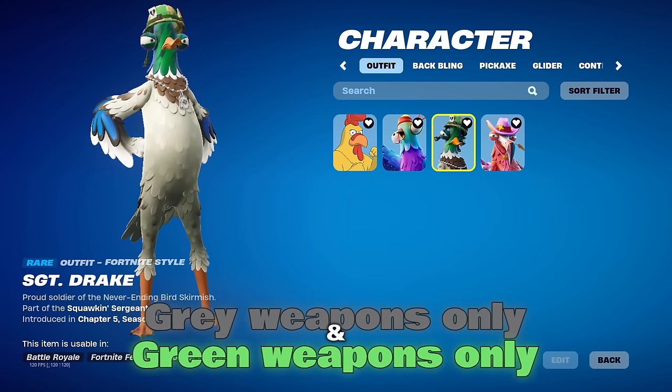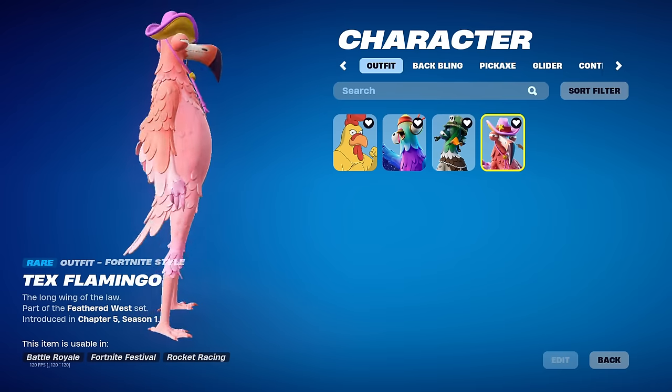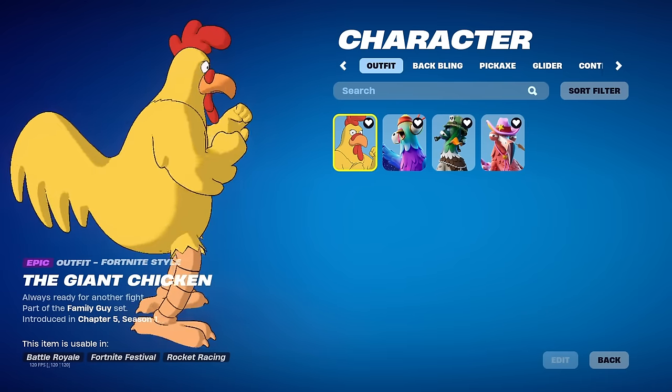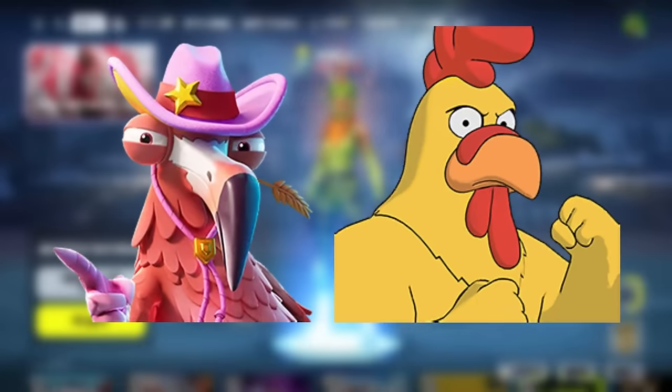Sergeant Drake is going to be gray and green weapons only. Budge is going to be blue and purple weapons only. Tex Flamingo is going to be legendary weapons only. And last, the giant chicken is going to be mythic weapons only. In order to complete this challenge, I have to get two wins with two different skins.